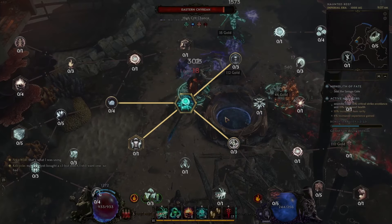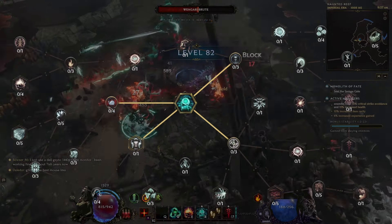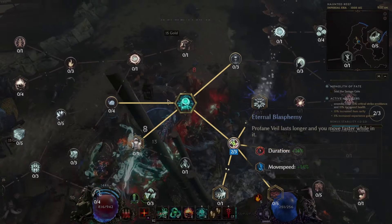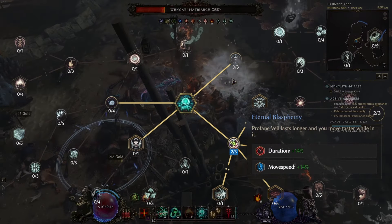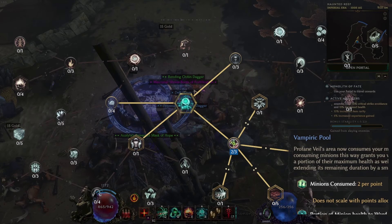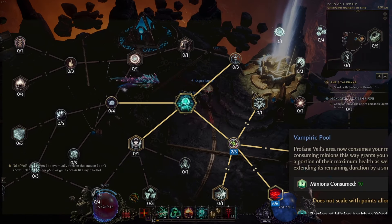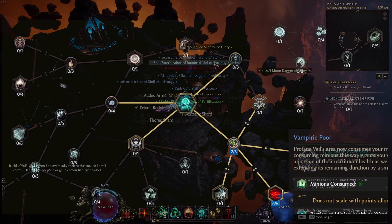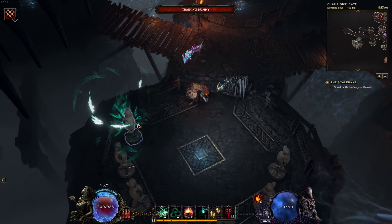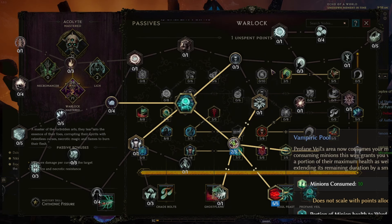Finally, the secret sauce of the build and the reason it's ridiculously OP — Profane Veil. This spell is just insane because it literally gives you the ability to forget about boss mechanics and fight mechanics whenever you are in Profane Veil form. We start with Eternal Blasphemy, taking 2 points to open up the southern right side of the nodes, providing duration by 14% and move speed by 14%. We'll take Vampiric Pool as early as possible and max it out. This is why we increased the HP of our Bone Prison — because Bone Prison is considered a minion, Vampiric Pool can consume those minions and convert that to our ward. Each Bone Prison has 2500 HP and we can consume 10 minions in a single Profane Veil duration, making the ward gain exponential.